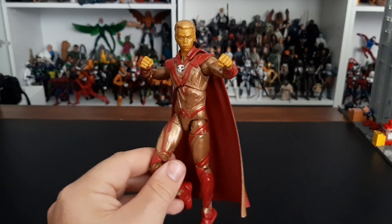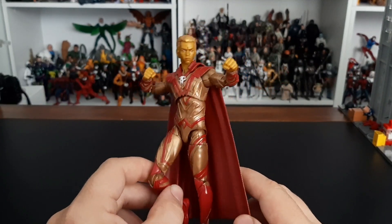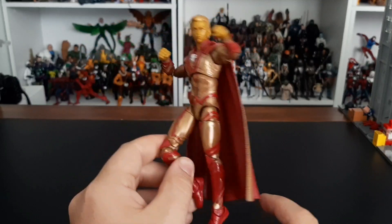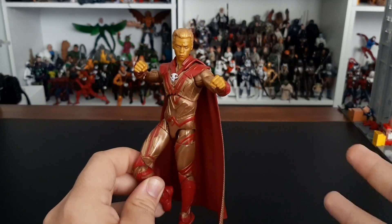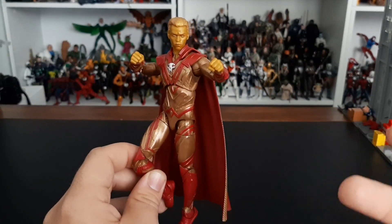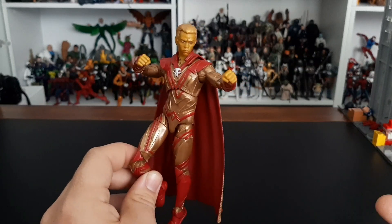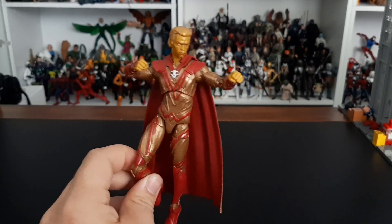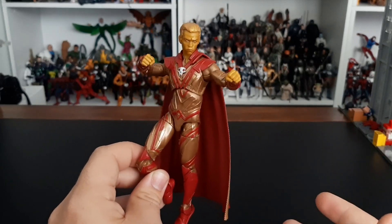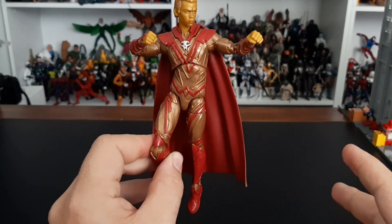At number 6, just missing the top five spots, we have Adam Warlock. This figure looks fantastic — I love the colors, I love the details, it has a great likeness. He's got the painted deco on the cape, which came out surprisingly well. Excellent figure, but he's missing accessories. No effects, no relaxed hands or open hands. He has a distressed look later in the movie where his hair is messy — we could have gotten that. He's just missing more value. Still fun — I had a great time posing him — but the figure on its own just didn't quite make the top five.